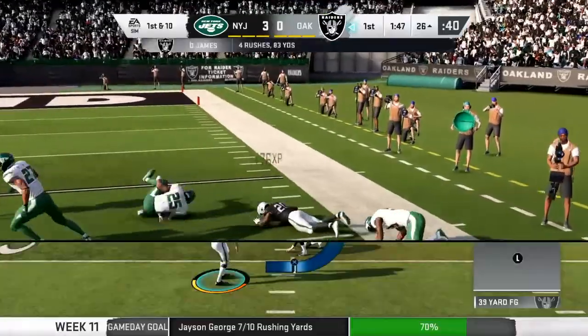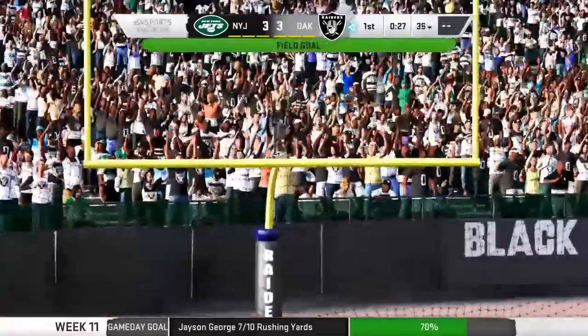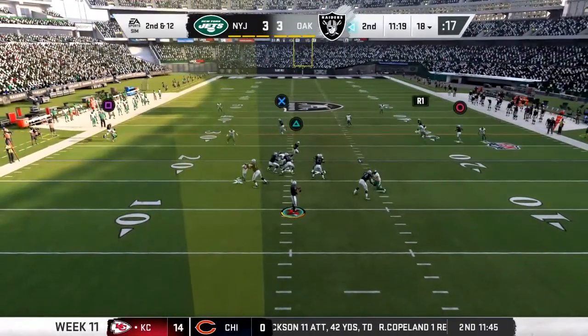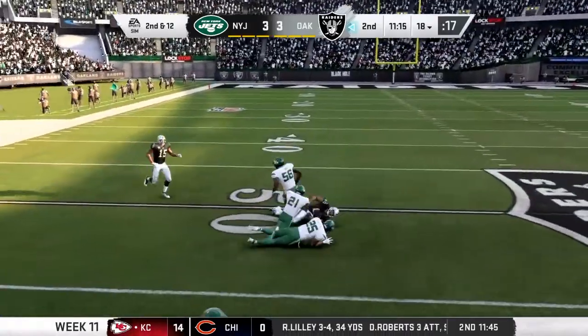And he'll be taken down. That means your offense has to keep pace. Well, partner, nothing comes open here so he decides to scramble. First play of the drive goes the wrong way. Here's second and twelve.